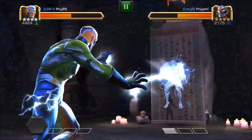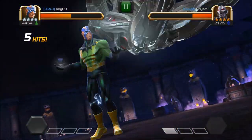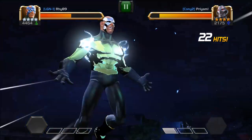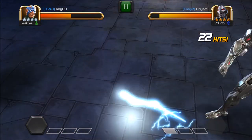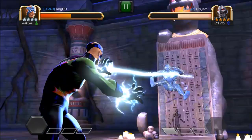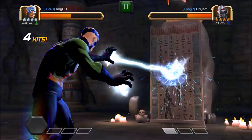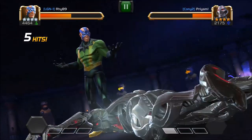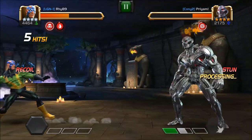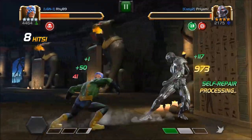His 3rd special attack is quite interesting — he goes into a floor transfer and uses some kind of electrifying electricity transfer, hitting Ultron hard, electrifying his circuit boards, his motherboards, his electrical machinery, and stunning him for quite a long time.